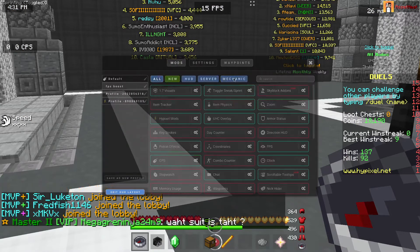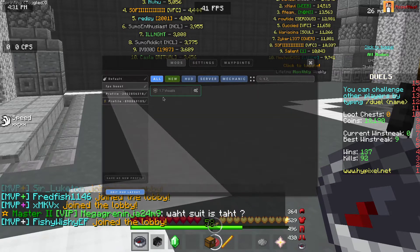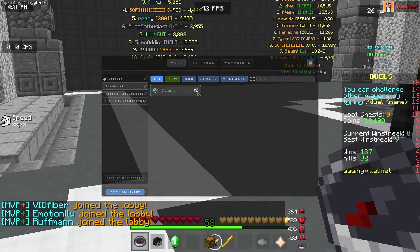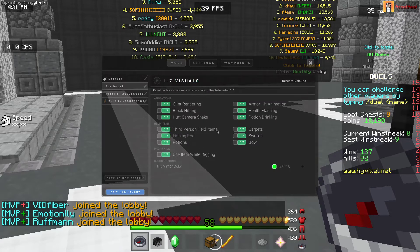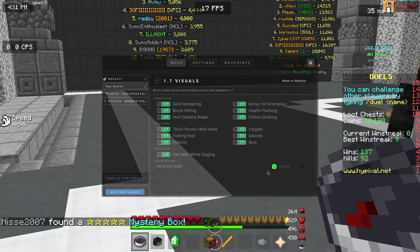You want to go to Mods and you can search up '1.7' and it says '1.7 Visuals'. You want to press the settings icon — it should be on the side — and just press it, and this menu shows up.